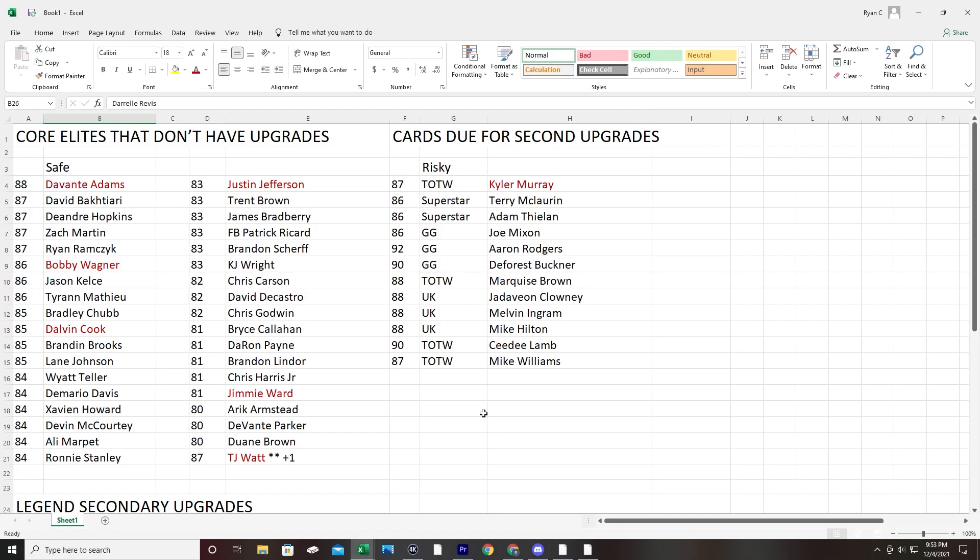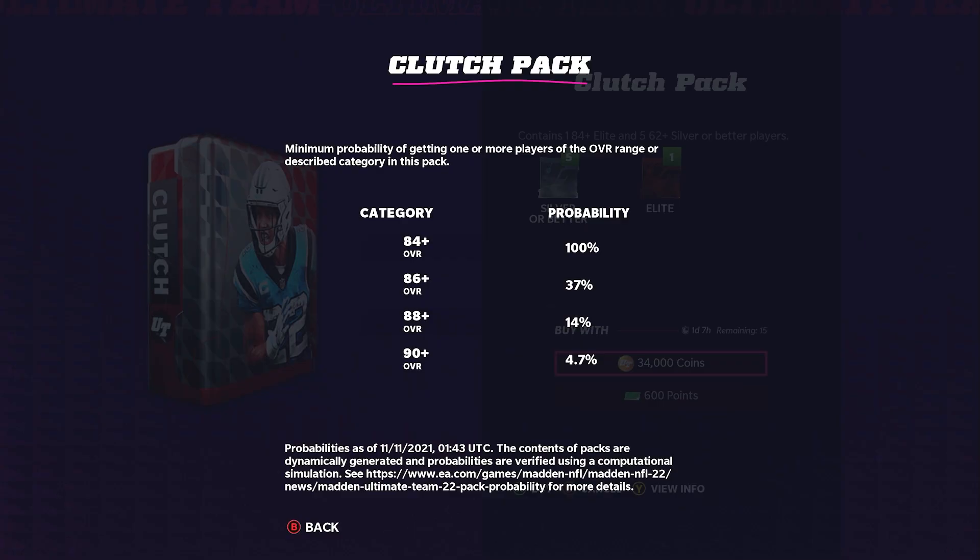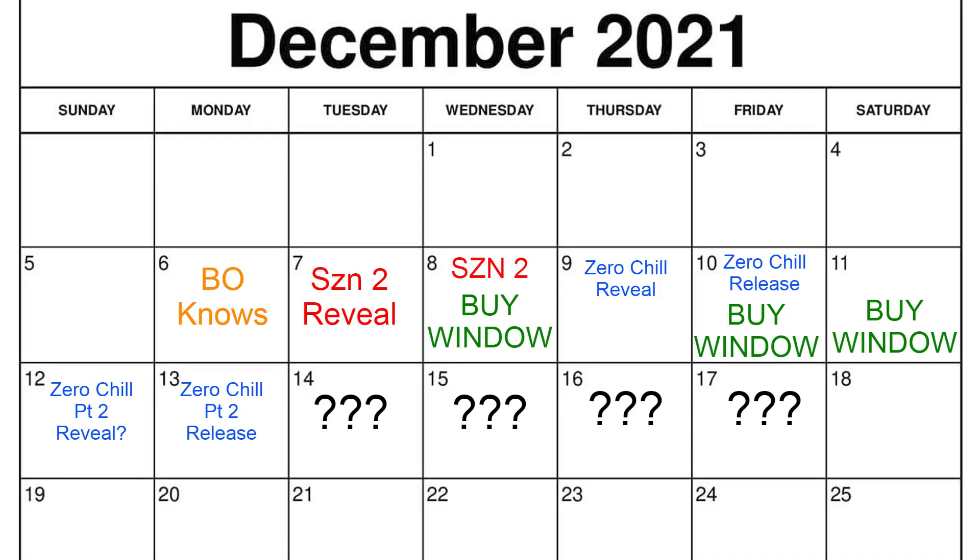We're now going to be moving forward to when we actually want to target buying these cards, because there are certain buy windows - certain days where we just aren't going to be looking to buy. The Madden community is pretty much all thinking we're going to get an odds boost on Wednesday with Season 2 dropping. What that means is all the overall percentages to pull a higher overall just get boosted in packs. We see it about once every month, and it will basically drop the market a slight amount. So of course we don't want to buy on Monday - it's going to go cheaper on Wednesday. Wednesday is going to be our first buy window.